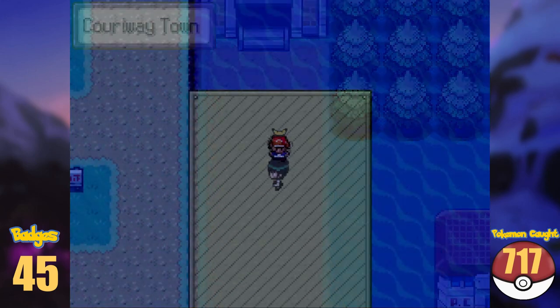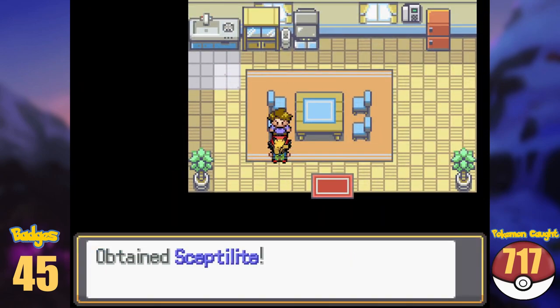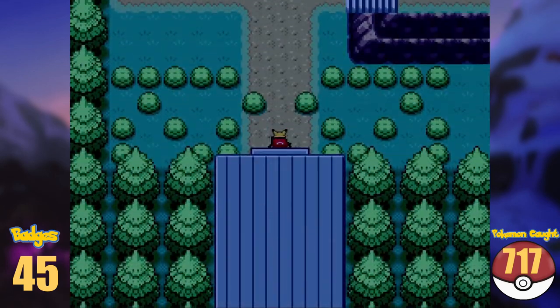We crossed Route 18 and now arrived in Couriway Town. There we meet up with Sawyer again, and grab the Sceptilite from the NPC, before we aim for the next route. A lane blocks the way, and after defeating him, we can enter Route 19.